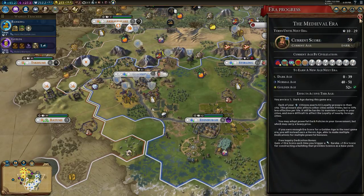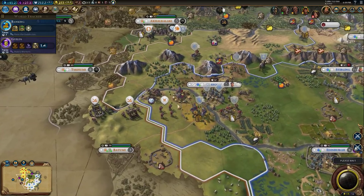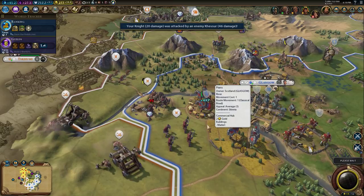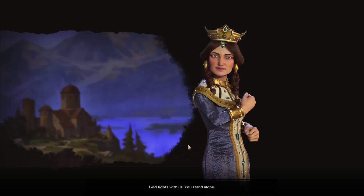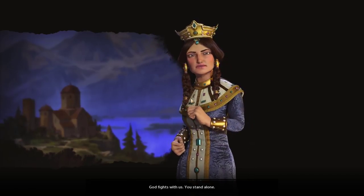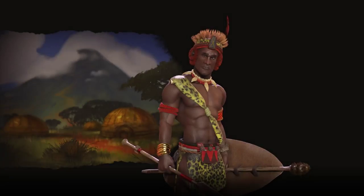We're 10 turns away from the next era potentially. He's declared war on me - what a shocking surprise, it comes as a surprise to literally no one. My knight was attacked and took 20 damage. I don't think I'll ever need to settle a new city again because every time she attacks me, I just take another city.